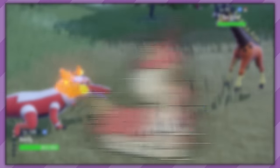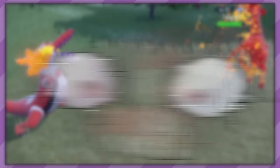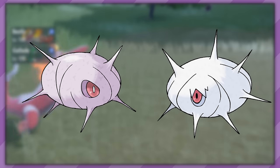Our next one is not that weird in method, but in result: Wurmple. It can evolve into either Silcoon or Cascoon, entirely at random. It's determined by strings of code you cannot see and cannot be influenced, so if you're looking for a specific outcome, it's entirely possible it takes you a few tries.